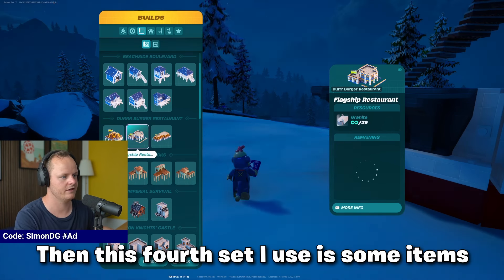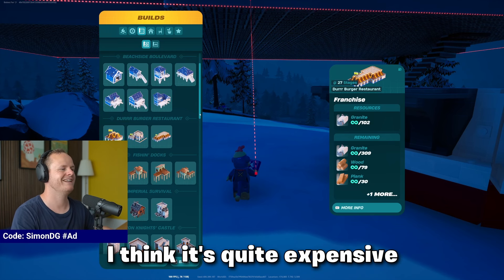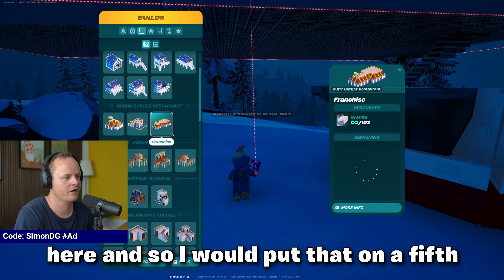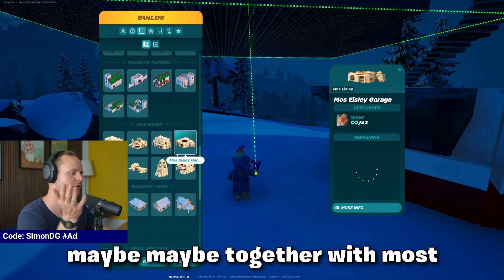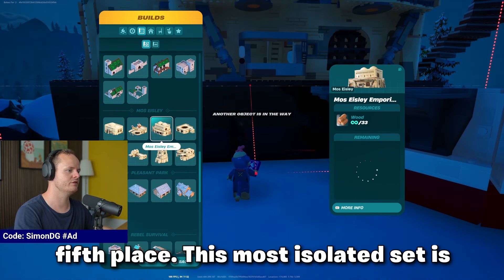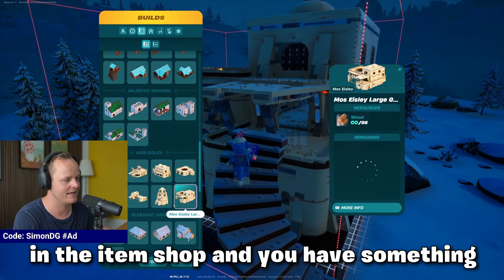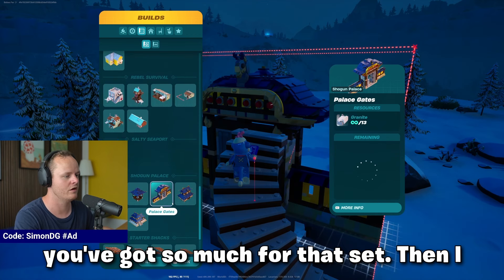The fourth set I use items from is the Durr Burger set. It's quite expensive for what you use, but you do use the black road pieces a lot, so I'd put that at fifth place. Together with Mos Eisley from the Star Wars set at a mixed fifth place. The Mos Eisley set is cool because it was a Battle Pass item that will never come back. Anyone who unlocked it has something unique — and it was only 1000 V-Bucks with so much included.